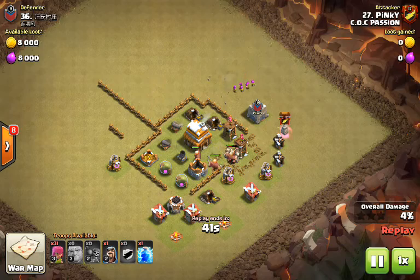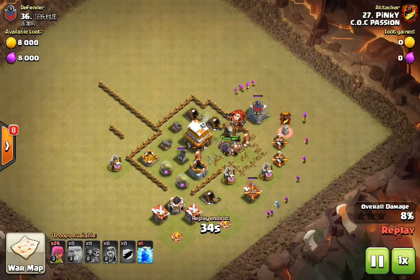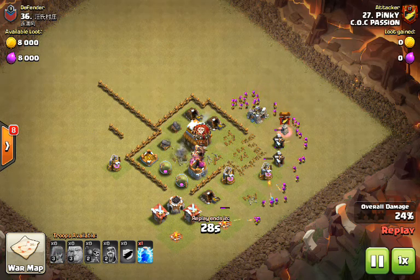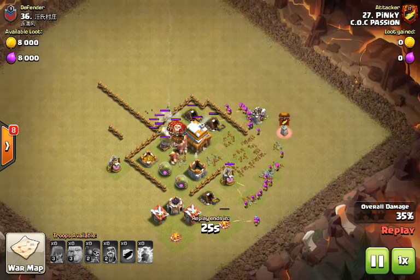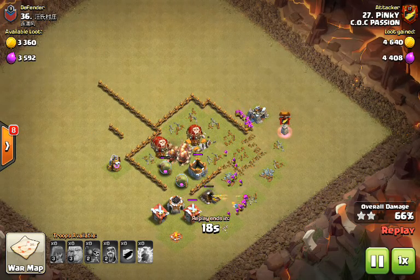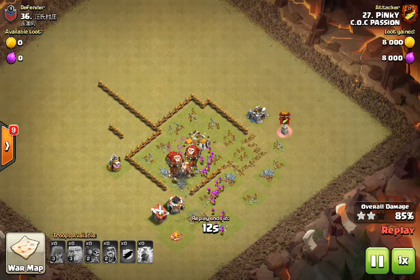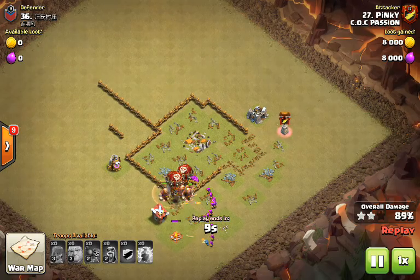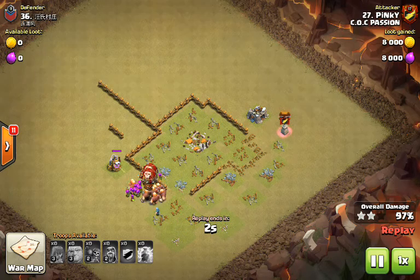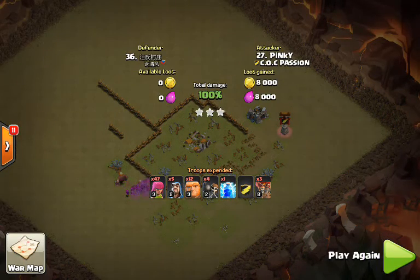As soon as that air sweeper's down, let's go in with our CC. As you can see, the rest of our troops — guys, as I said, this attack works all the time, try it. First you kill your CC, then you send in your Giants, then you send in your wall breakers, and then you send in your CC loons after your air defense has been dropped. Very easy three-star.